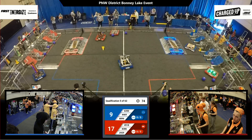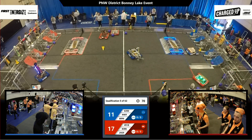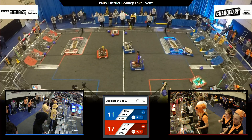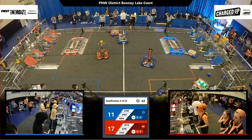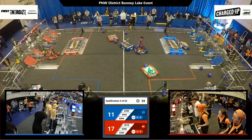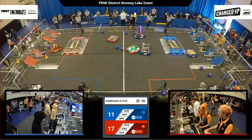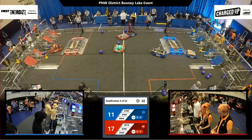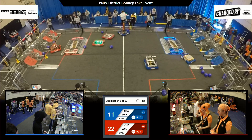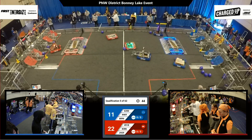88-96 deciding if they're going to go for an early climb. 29-29 pushing some cubes around over in their human player station — don't want to control more than one of those at once, might attract some attention from the referees. They've got one in their bumper cutout and they're heading back over to their community. 63-50 doing a little dance over on their side of the field, spinning around. Blue alliance with 11, red alliance with 22.